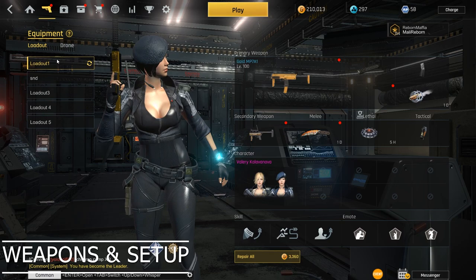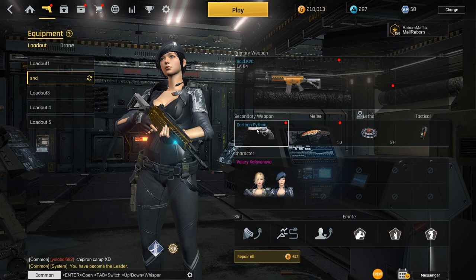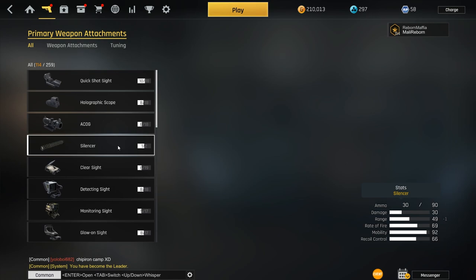UAV Recon — I would use this if I were you. As for weapons, at the beginning you start with a K2C. This is actually a really good weapon as it has a high fire rate, it's accurate, and it has good ammo capacity. In the beginning you won't have access to a suppressor, which is the most used attachment in the game — the enemies hear you less, almost not at all, and you won't show up on the minimap.